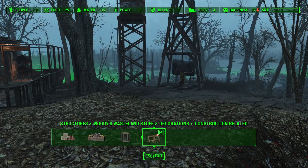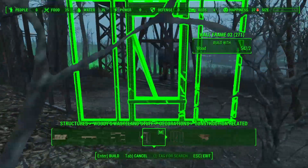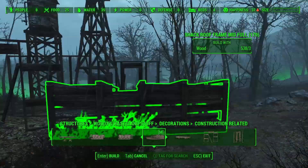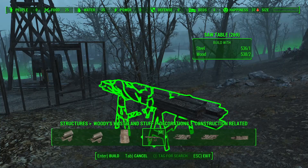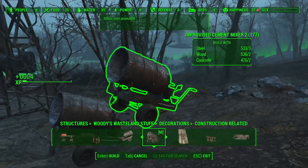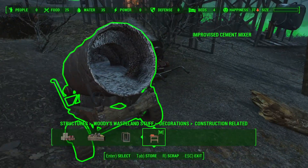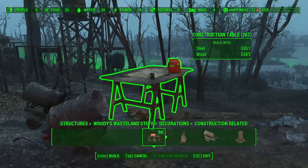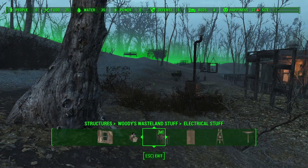Finally, there's a very cool tab for construction-related items, which makes it look like your settlement is currently under construction. It includes wall frames being built that can snap together, roof frames, stacked lumber, lumber on a table, leaning pieces of plywood, two cement mixers - one static and one animated that actually spins - a little hanging pouch of nails, and a planning station. That's just the buildings and decorations, and we've still got more to get through.